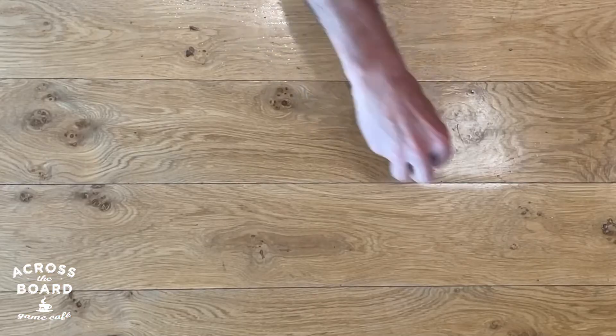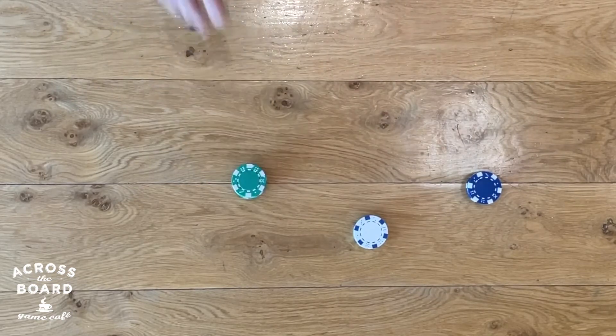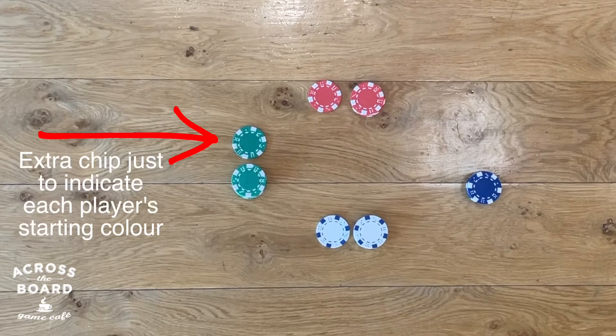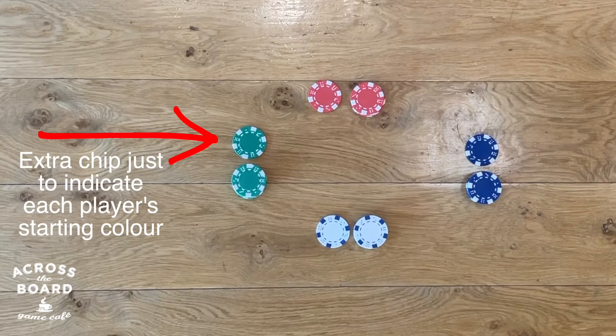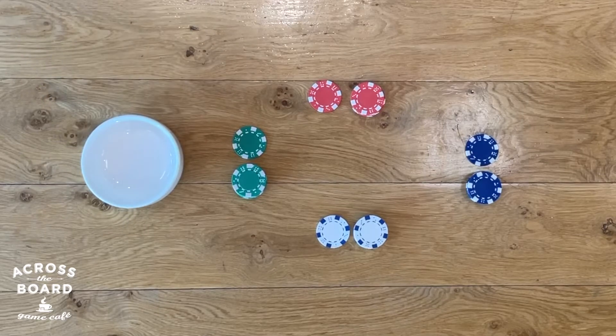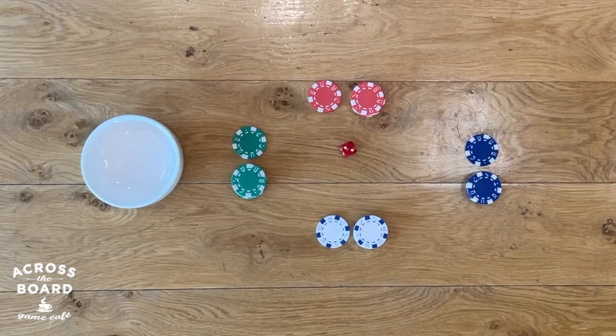The setup involves giving each player seven chips of their unique color — we'll call these chips their supply — and then giving each player an additional non-playable eighth chip of the same color to sit next to them so all other players remember what each person's starting color is. We'll also place the bowl for killed chips on the table and determine the starting player randomly, in this case by rolling the six-sided die with the highest roller starting, but you can use any random method you want for choosing the starting player.